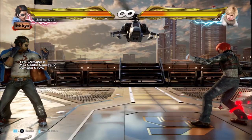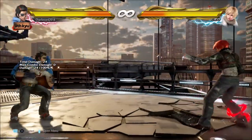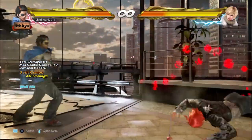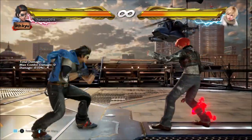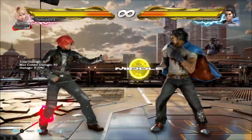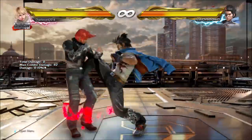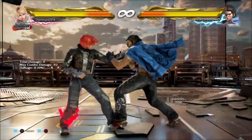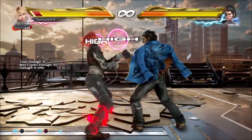If you find yourself standing around at range vs a Hwoarang player there's only one thing you're going to see and it's forward forward 4. A long range mid knockdown tool that's safe with pushback on block and leaves him in his right foot forward stance. It's reasonable to think that you should be able to take your turn after blocking this, and you can, but you're going to have to be smart about it because by far the most common follow up is Backlash, or Marne's Leg, or if you want to be nerdy about it, RFF 3-4.